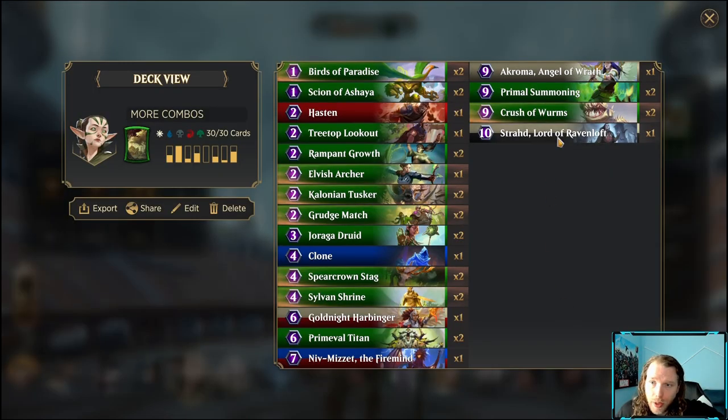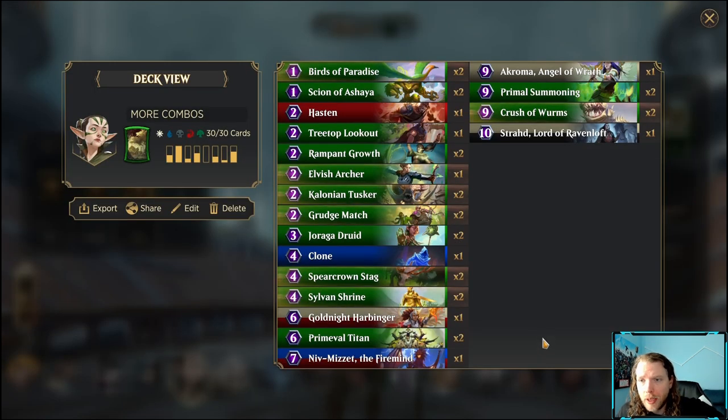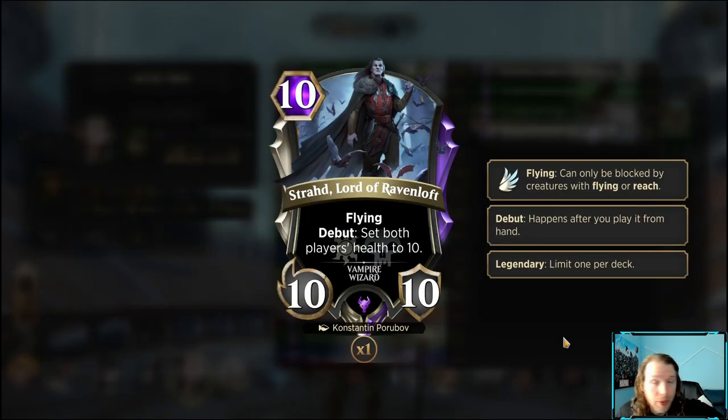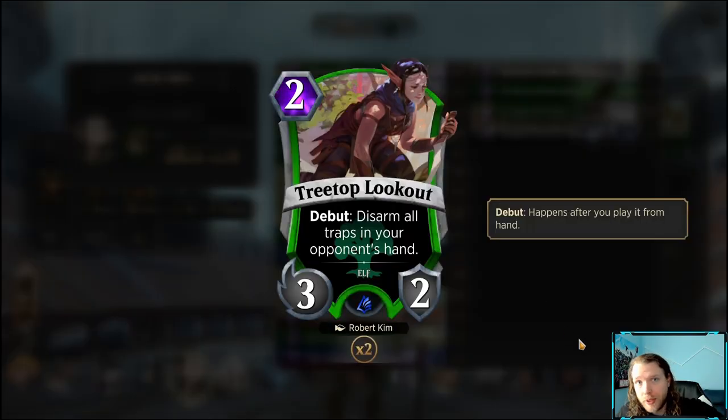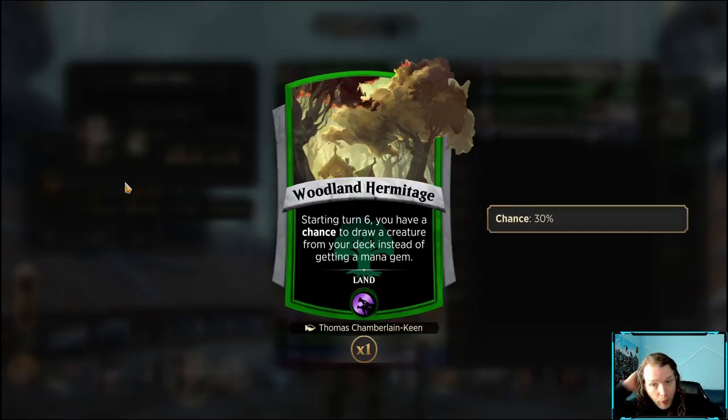So the classic Nissa OTK runs Hasten, Strahd, and then a bunch of draw cards to facilitate that — like Centaur and stuff like that. But I like running decks that have more than one win condition, and I don't like how susceptible this is to Resilient Sphere. I understand that you run this to disarm your opponent's traps and then do the combo anyway, but I'm just not a one-win-con kind of guy.